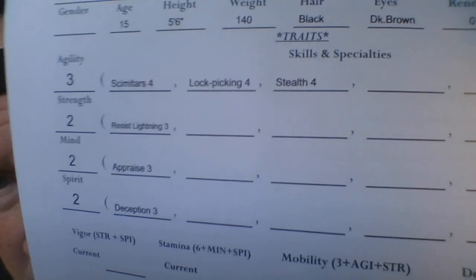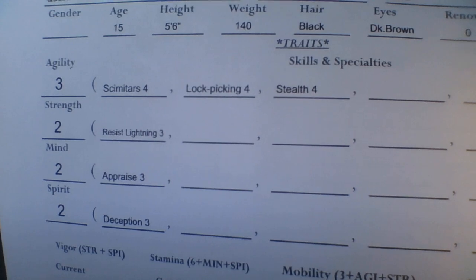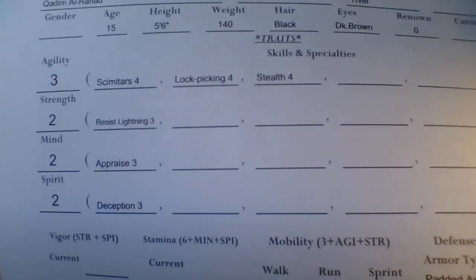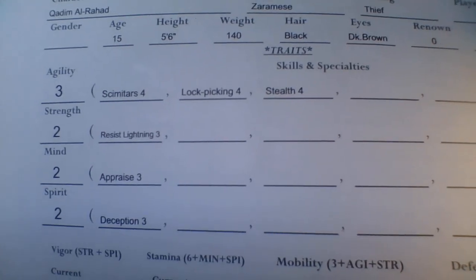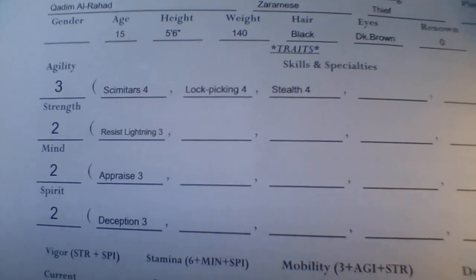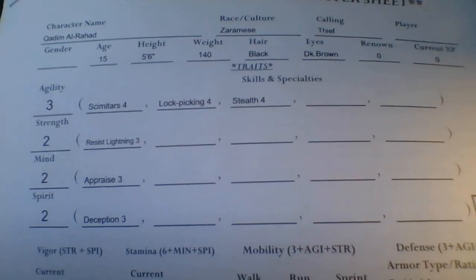He has Scimitar Adept, which lets him roll 4D8 for scimitar attacks. The next talent in that tier would be Scimitar Expert — you add two additional dice to your scimitar attack, so he'd roll 5D8. Then it maxes out at Scimitar Master — that's three additional D8, so this character would be rolling 6D8 attacking with a scimitar. But it takes a while to get there because each talent of that type roughly doubles in cost as you advance or level up.